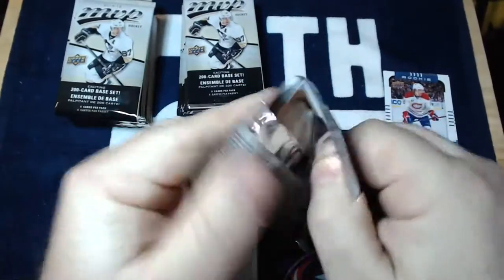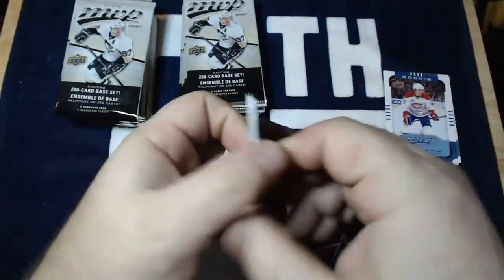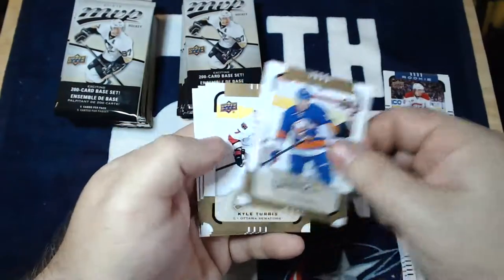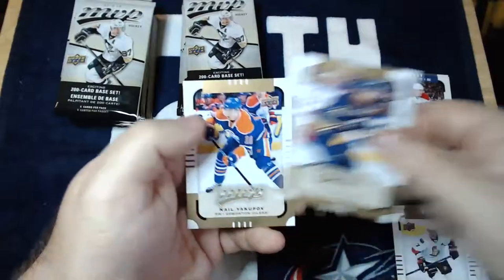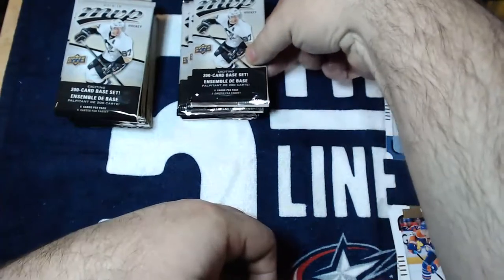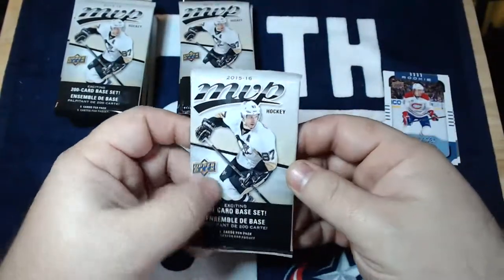Come on, McDavid or Redemption. Wayne Simmons, Ryan Strom, Kyle Turris, Matt Molson, and Nail Yakupov. Base pack, but it's off to a pretty good start with two inserts already, especially for a blaster.